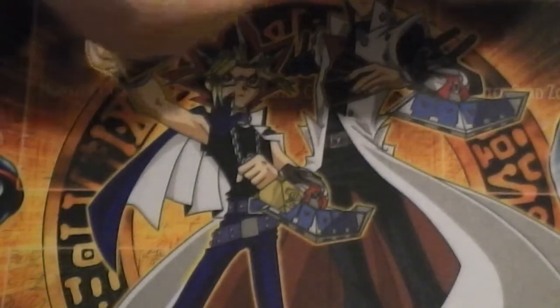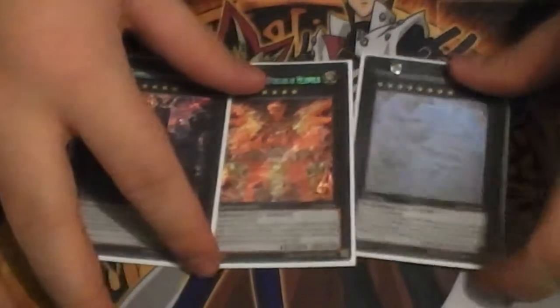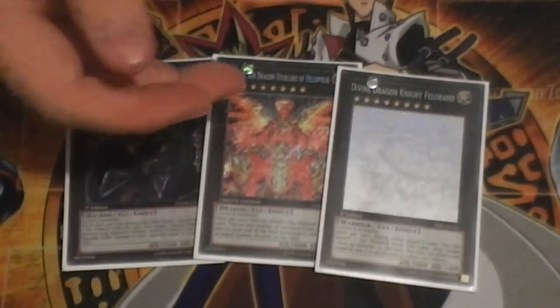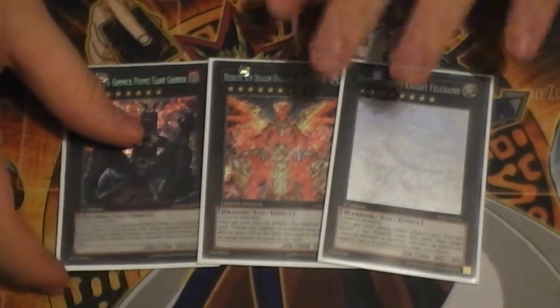For the Extra Deck, I run three Rank 8 aids in the form of Felgrind, Heliopolis, and Giant Grinder. Felgrind was easily the most commonly seen. I did see Heliopolis, but it ended up getting Mind Controlled - and then he dropped Titanic Galaxy to follow it up and swung for game, which kind of sucked.